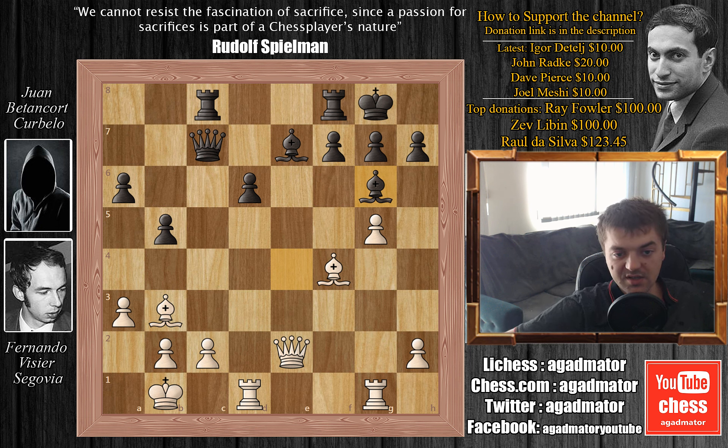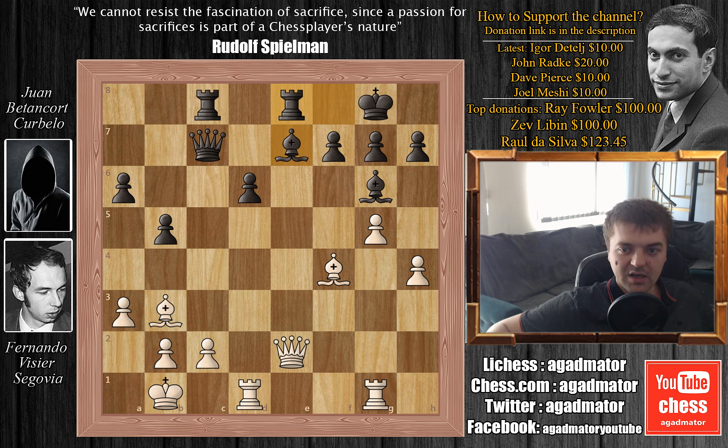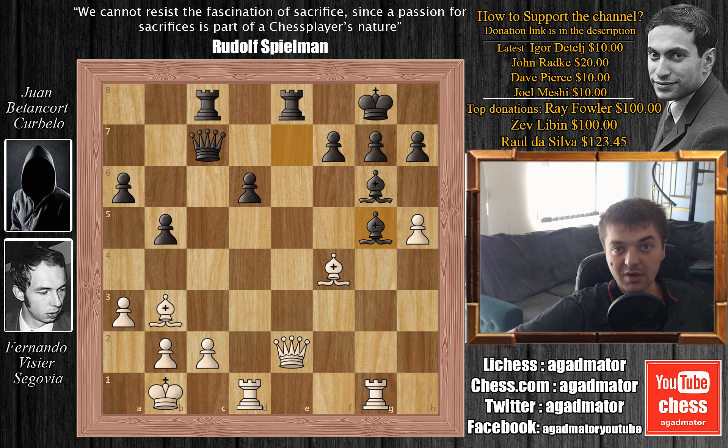But Fernando doesn't agree with this. He plays h4. We have rook f to e8, and it seems like Juan stopped Fernando from pushing the pawns further, as Juan is threatening all sorts of devious discoveries after the bishop moves. But Fernando disagrees and pushes h5. It seems like you do get a free pawn, and Juan plays bishop captures on g5, opening up a discovery on the queen. But Fernando, again, disagrees — he plays h captures on g6, sacrificing his queen.